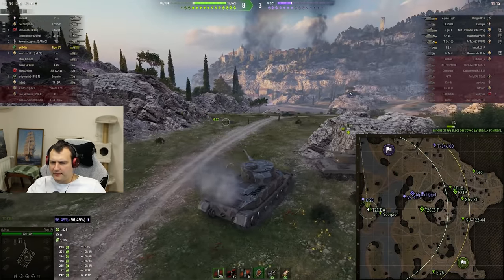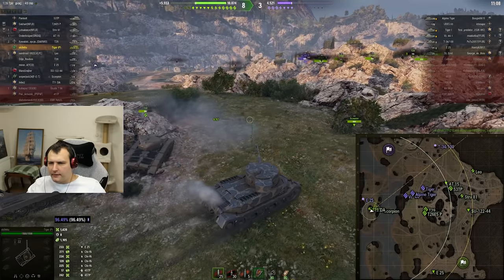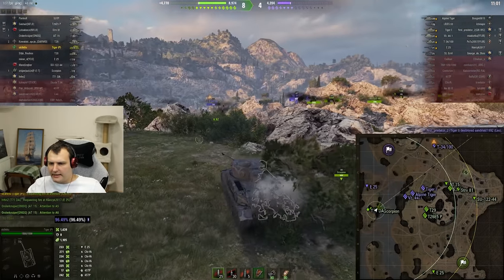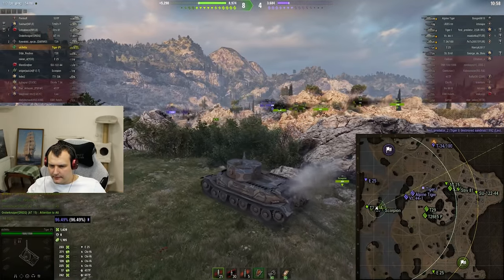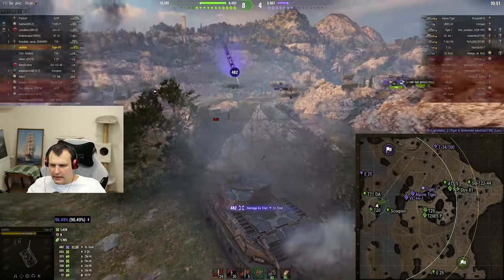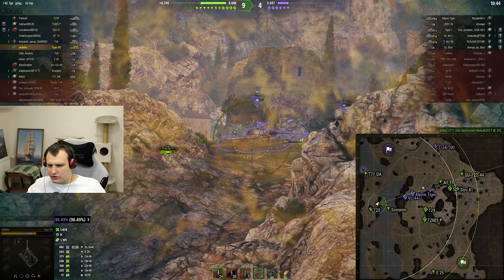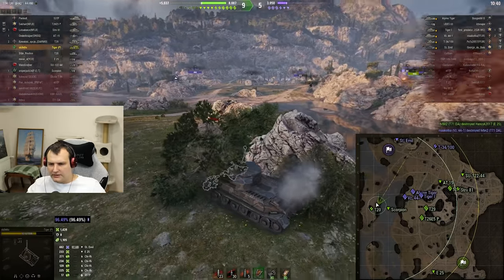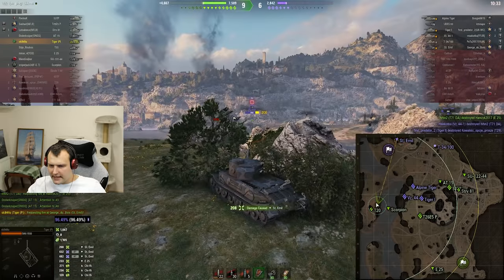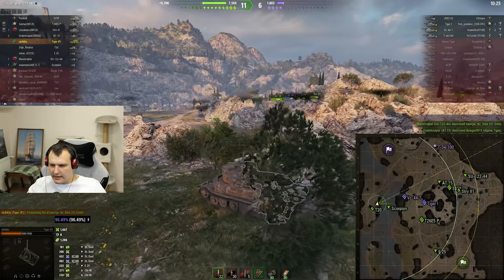I am pretty happy with this performance considering how things are looking. We are getting quite a bit of assisting damage and I know the Stunner Emil is sitting in the back - he will smack us for 500 once again, that's not a big surprise. Luckily we are getting quite a bit of assisting damage and everything is looking relatively fine.